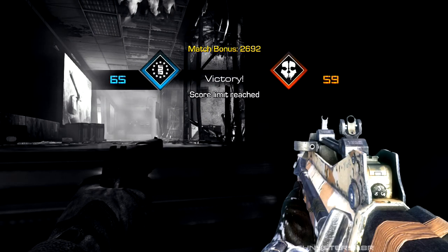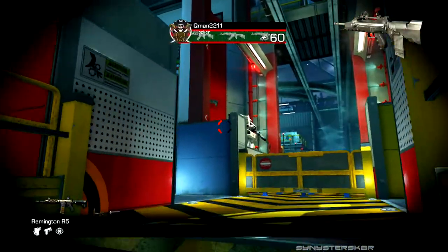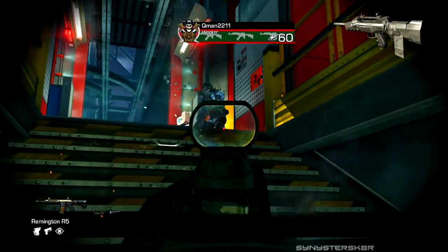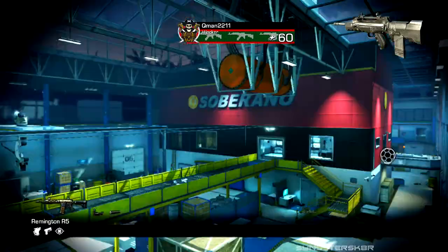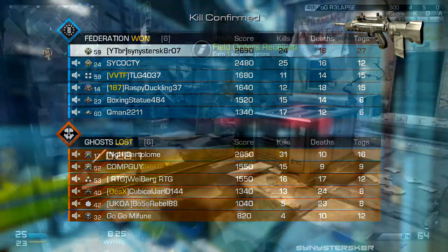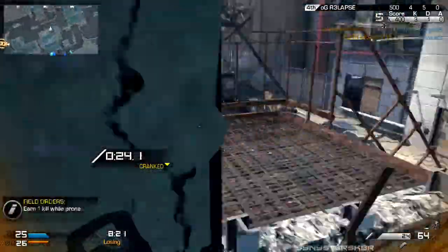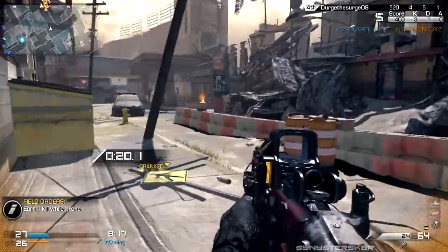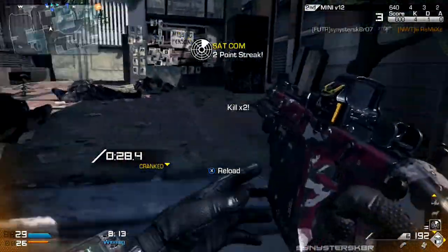The last gun on my top five list is the FAMAS from Black Ops 1 — definitely the go-to weapon for pros and pubs. It was awesome. They did nerf it later, but the nerf didn't do much to hurt it. The gun had a nice rate of fire, easy-to-control recoil, and killed pretty fast. It was definitely one of the standout weapons in Black Ops.